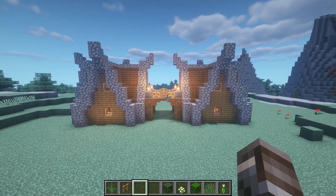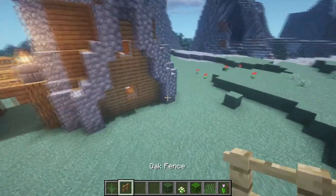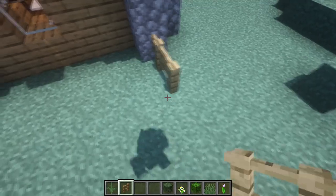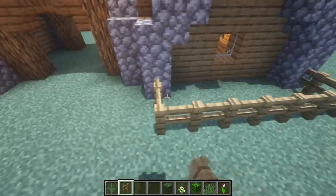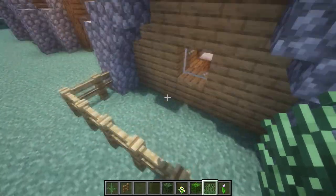The final step is to decorate the front sides of the house — we're gonna add a little bit of oak fence like this, and inside we're gonna use our favorite plants to decorate the garden.